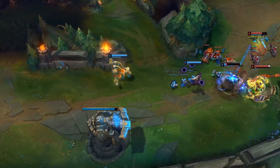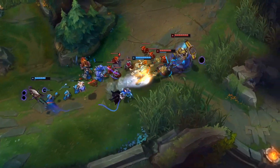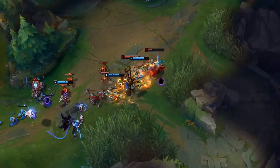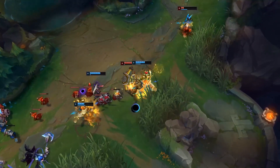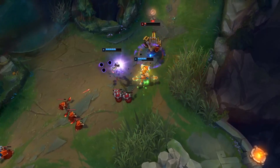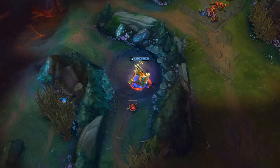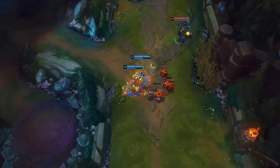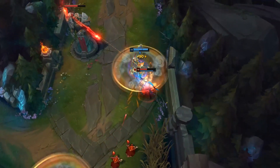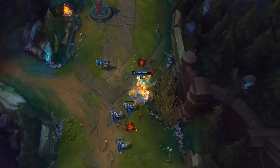Wukong's W is Warrior Trickster. He dashes away in a target direction and enters invisibility for a second, leaving behind a decoy of himself for a few seconds. The clone is able to auto attack and will prioritize the last enemy Wukong attacked. The clone can also repeat Wukong's Q and his ultimate, in addition to gaining the bonus attack speed from Wukong's E. A famous trick is to press the S key to make opponents think you've used your clone when in reality you haven't. The clone will also die from one hit of a tower shot.